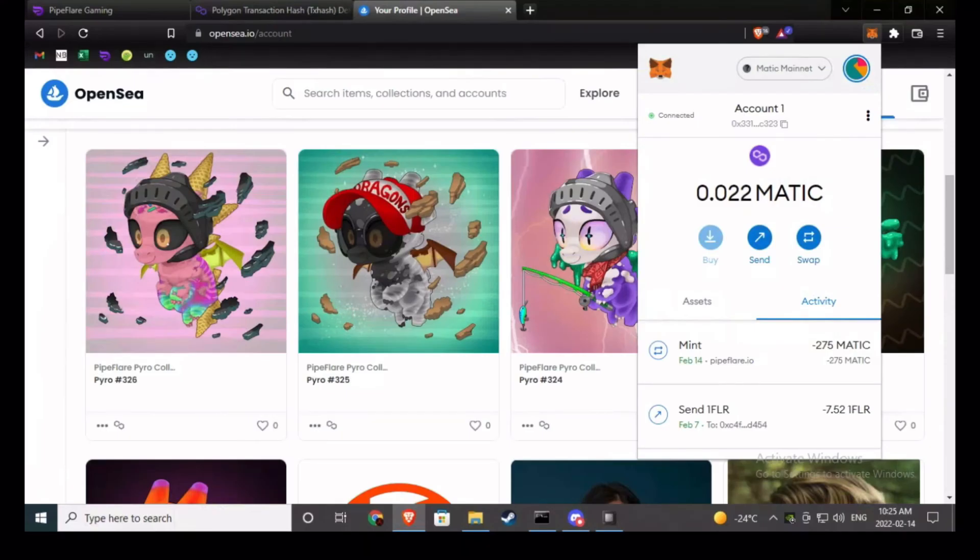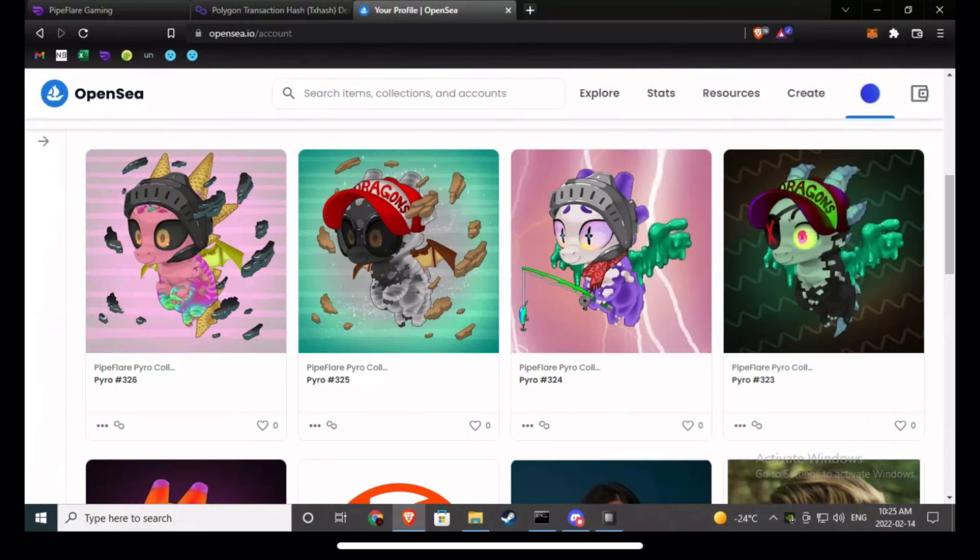And now that you've waited some time, you should see that your pyros are now minted and you can find them in your OpenSea. So that should be all you really need to know.